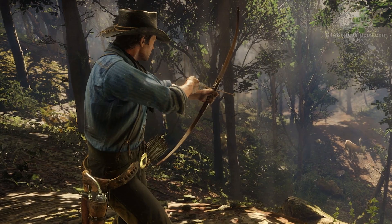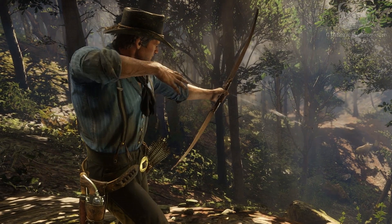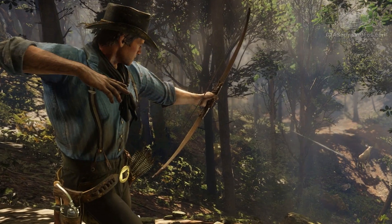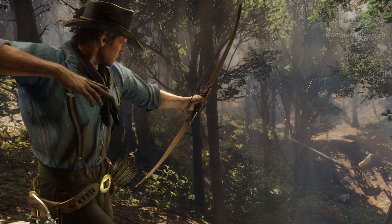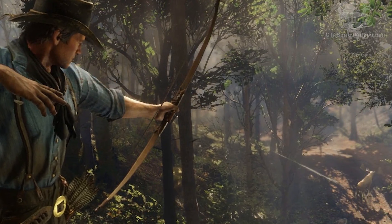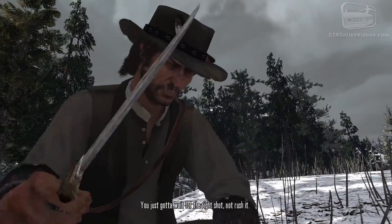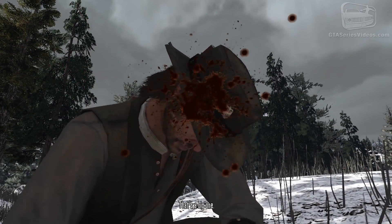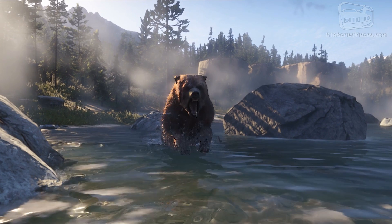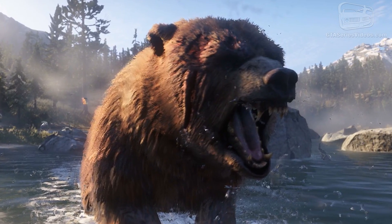In the next shot we can see Morgan using a weapon available in the first Red Dead but not in Red Dead Redemption — the bow. Like in RDR, pelts and animal parts will probably be an important part of the game's economy. The use of a bow might indicate the intention to minimize damage to the pelt, since less damage means more money, as well as a more stealthy approach. In the next scene we can see an attacking roaring bear — forget the bow, use the gun on this one.